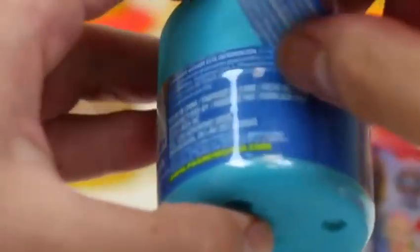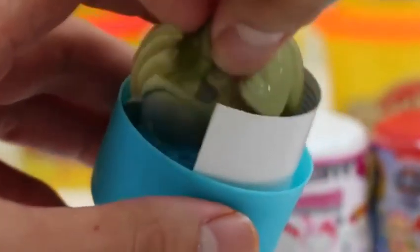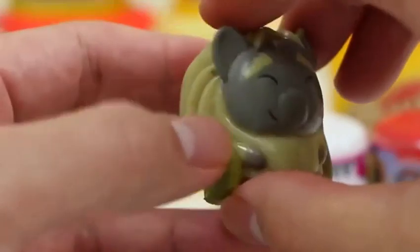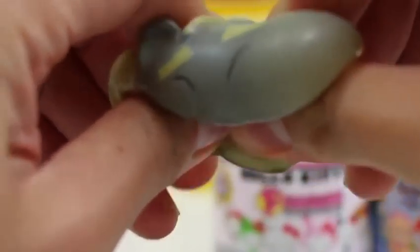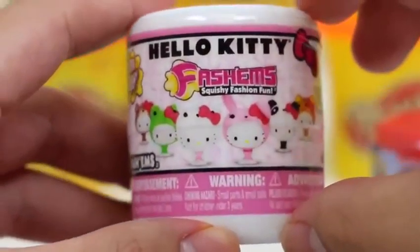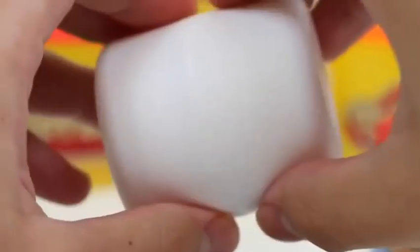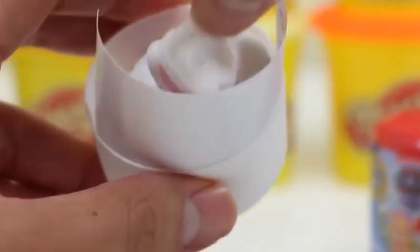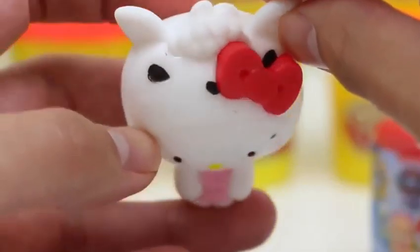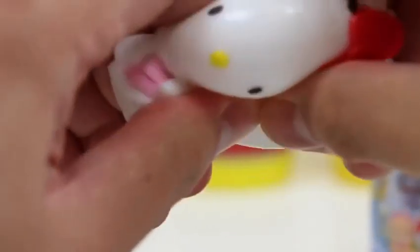Here's a Disney Frozen Fashems! It's Grand Pabby! Nice, this one's squishy too — Grand Pabby has some big cheeks! Let's try this Hello Kitty Fashems! How cute — it's Hello Kitty wearing her Halloween costume! What are you guys wearing for Halloween this year? This one's a little more firm compared to the other ones.